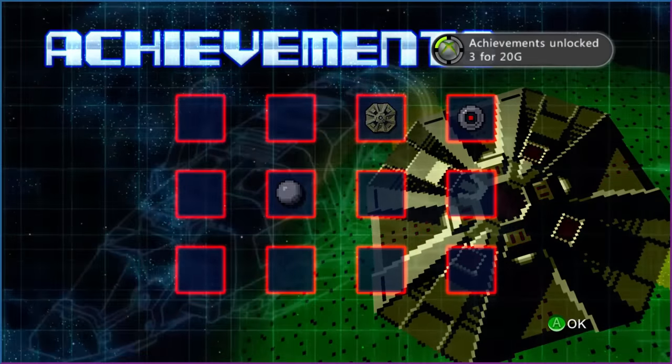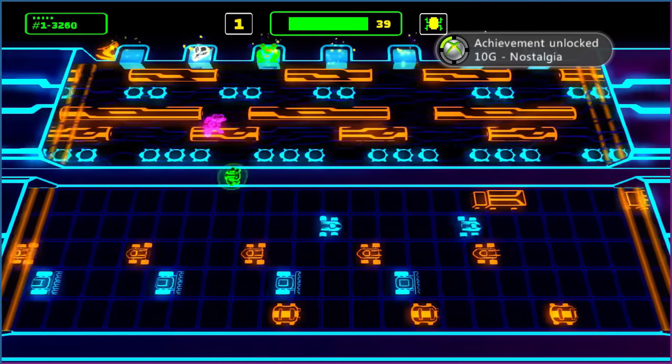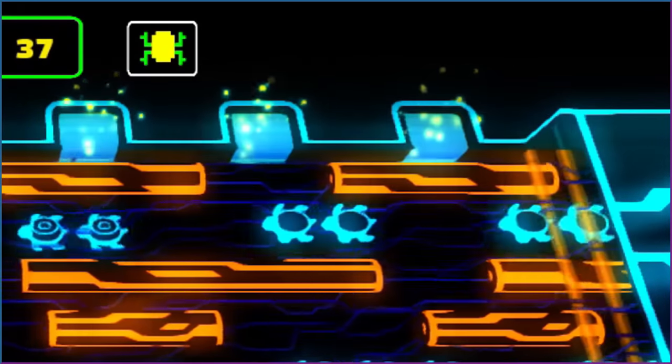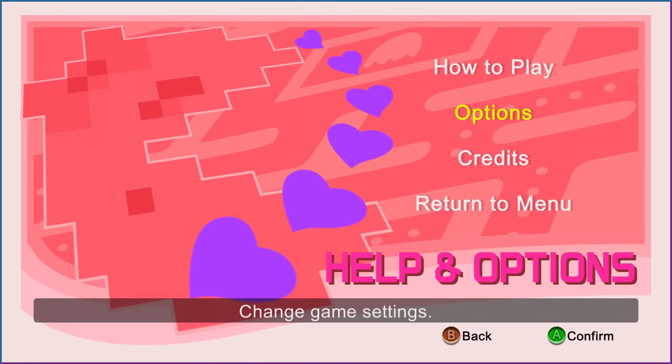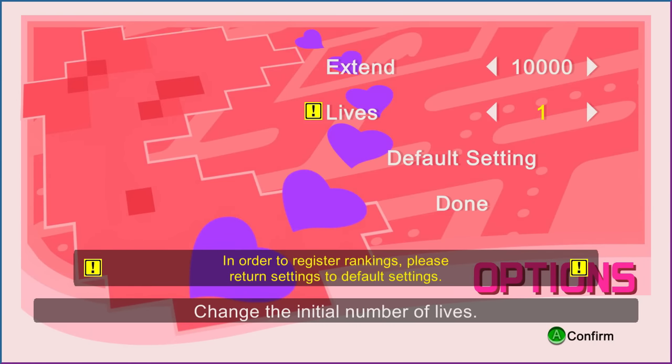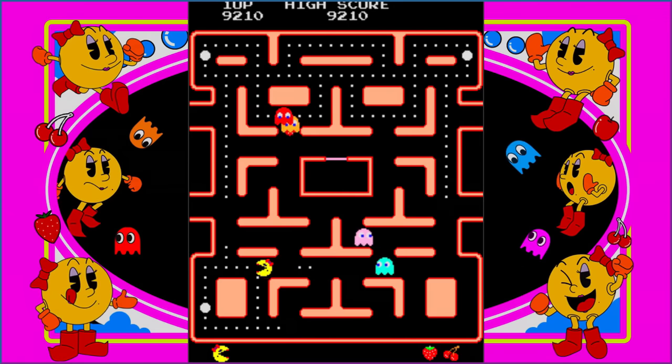Some achievements are quite difficult to get, while others are... well, here's a look at Frogger Hyper Arcade Edition. We'll visit you in a few moments, Konami. Most XBLA classic arcade games have options to change the number of lives, points required for one-ups, and other similar selections. Not unusual to see, but figured it's worth pointing out.